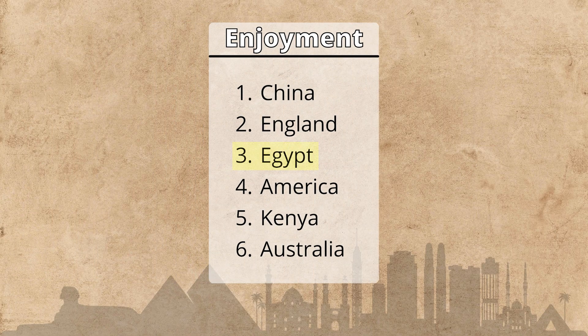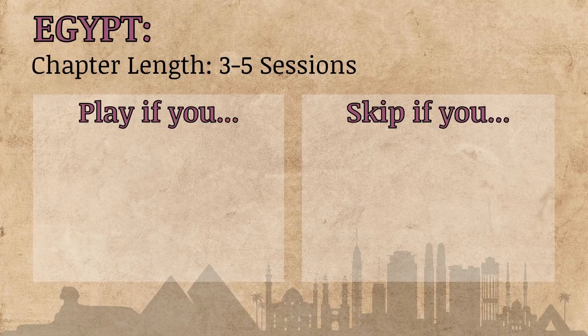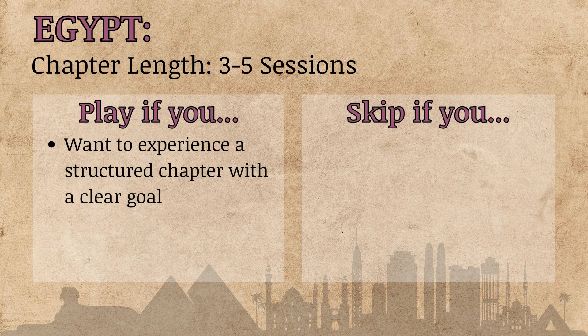I rank Egypt about mid-tier in terms of enjoyment for the overall campaign. Egypt is a little bit more structured versus the other chapters in that there is a specific goal the cult is working towards, which is resurrecting Queen Natakris. This is something happening here and now that your investigators can affect. That might be a pro — it adds clarity and structure in a bite-size piece that your investigators can go after.